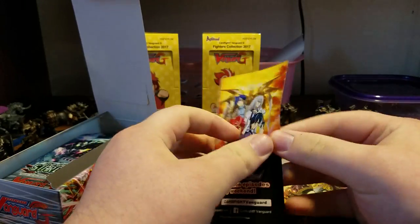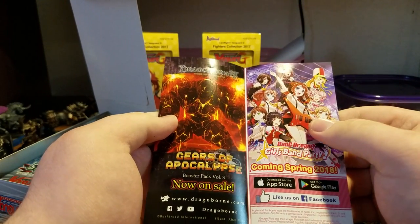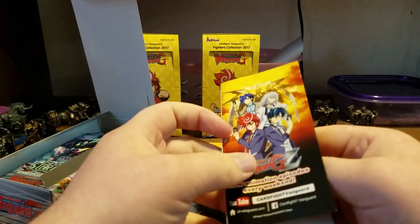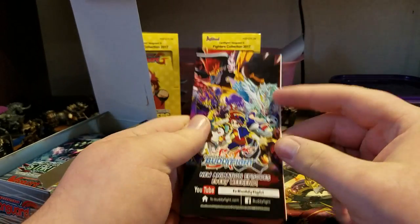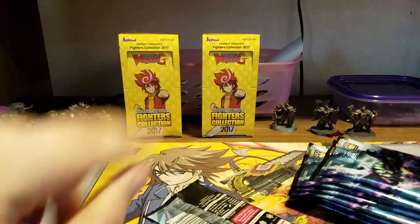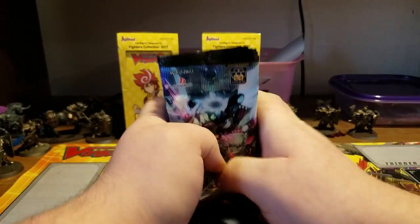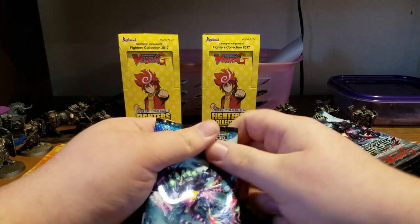No box topper, unfortunately, but we do get this beautiful, ugly ad of all their various video games — Weiss Schwarz, a mobile game, Dragoborn (a game that never took off here, or anywhere as far as I know), and Buddyfight, a game I also can't believe is still going on somehow. 12 packs. We're gonna open them in order from top to bottom. Here they all are. Let's get started.